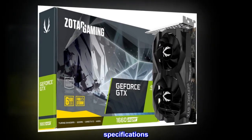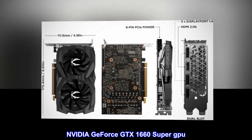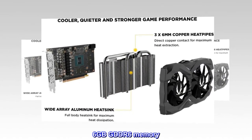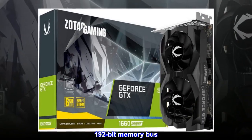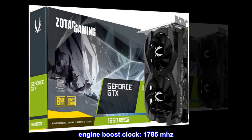Specifications: NVIDIA GeForce GTX 1660 Super GPU, 1408 CUDA Cores, 6GB GDDR6 Memory, 192-bit Memory Bus. Engine Boost Clock: 1785 MHz.